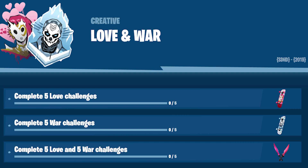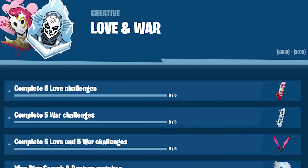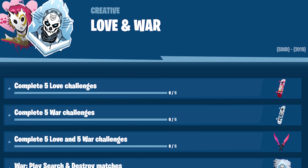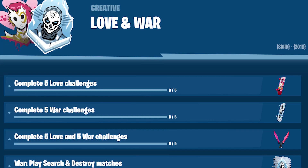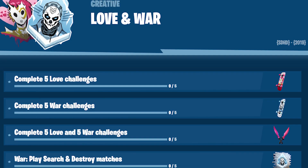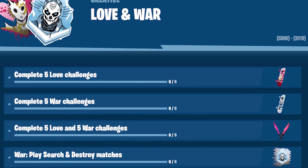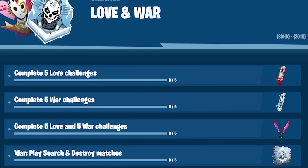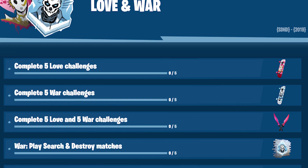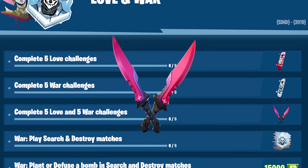We have complete five love challenges. This is listed the same way as the Zev and Vex challenges for Fusion. There are different ones for war and different ones for love, and if you complete five of them you get a special style for the back bling. Complete five love challenges and you get the love thorn style, complete five war challenges and you get the metal mask style. Complete five love and five war challenges and you get the Twilight Strikers pickaxes.